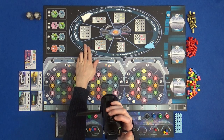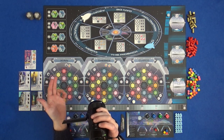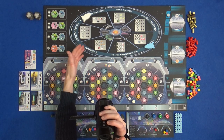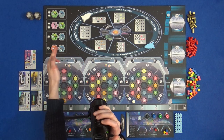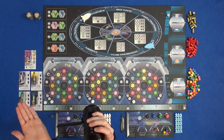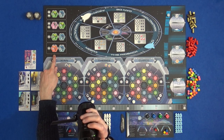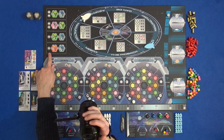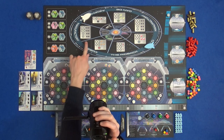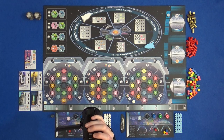When we come to get these pods, the number that you spend for the action itself determines the row you're allowed to take from. So if I really want this red one — there's only one there — I need to make sure I save my six so I can take from that row. As it is, I have a variety of materials, so I don't have to worry too much about that.